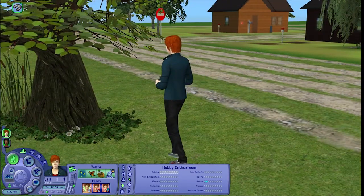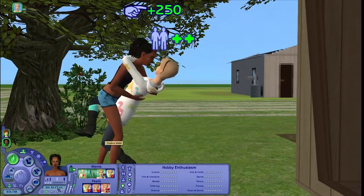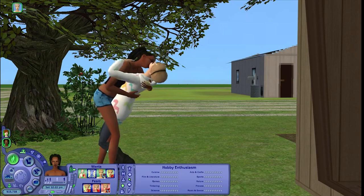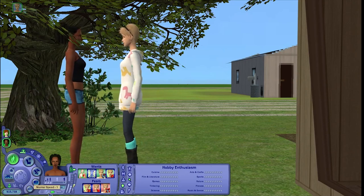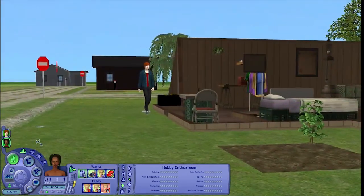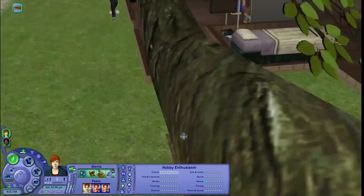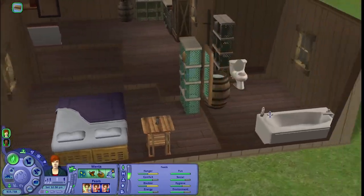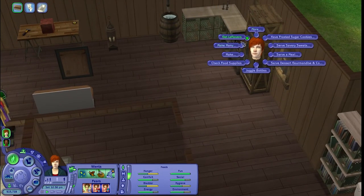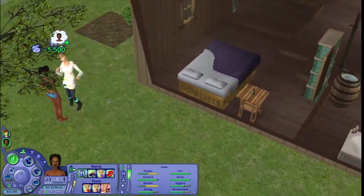Still only at level two of the nature skill. Well, you just keep going, buddy. Where's Marla? Marla needs to stop by. What are you up to? You're just gonna go sit. Let's send you to the bathroom because your needs need a little taking care of, and then we'll have you get some food. And we're gonna send these two — she wants to woo in the bed.